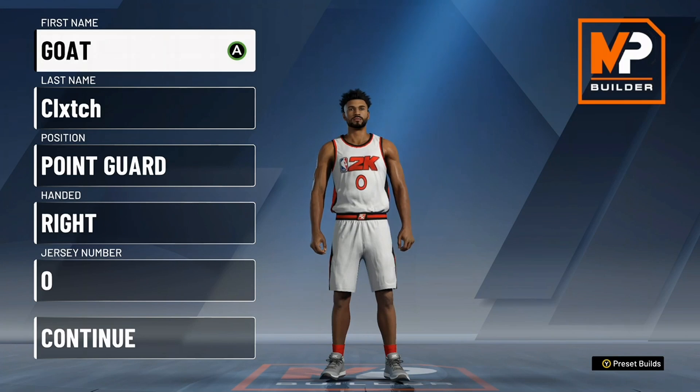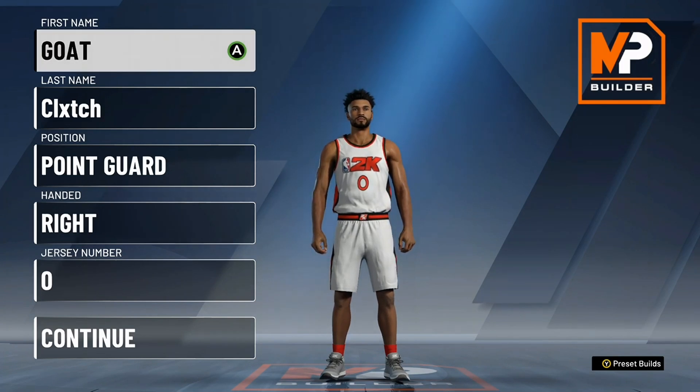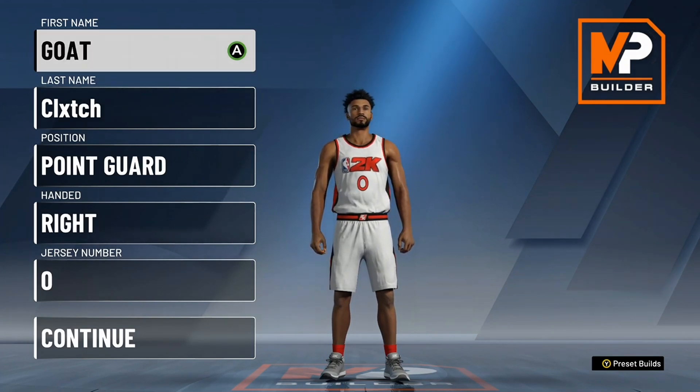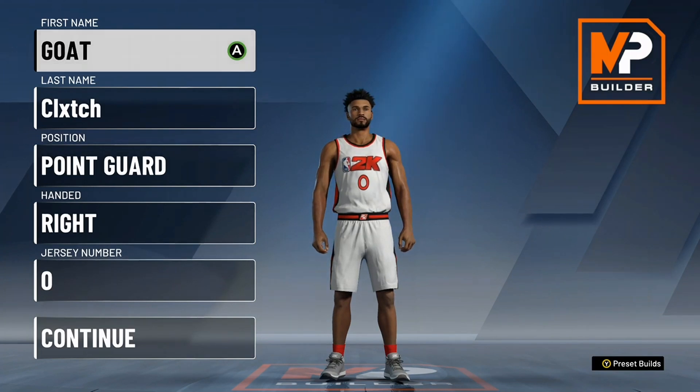What's good y'all, it's Clutch. We're back on our video — as you guys can see in my title, this is the official Damian Lillard build in NBA 2K20. Before we get into that, if you guys haven't subscribed yet, please subscribe. We're about to hit 5K subs — literally 10 subs away. It would be very appreciated. Also make sure you guys drop a like so other people can see this video.